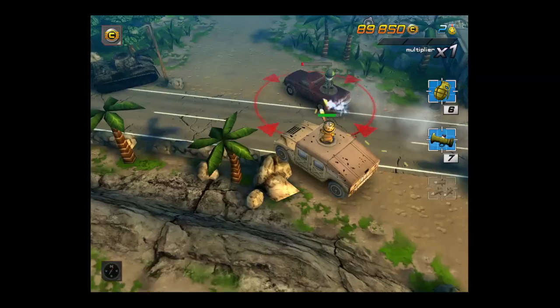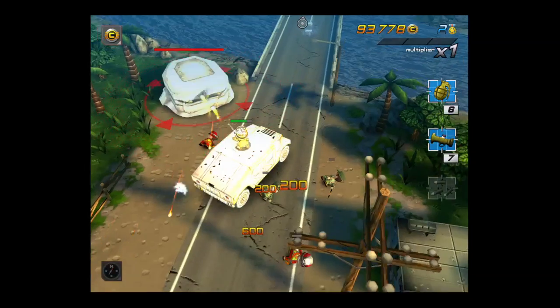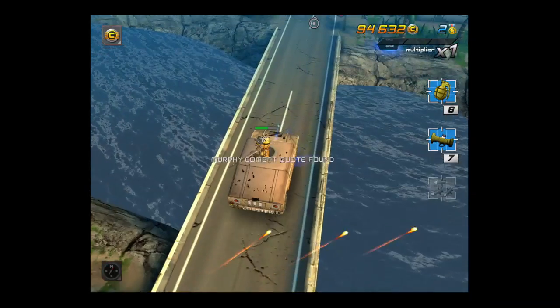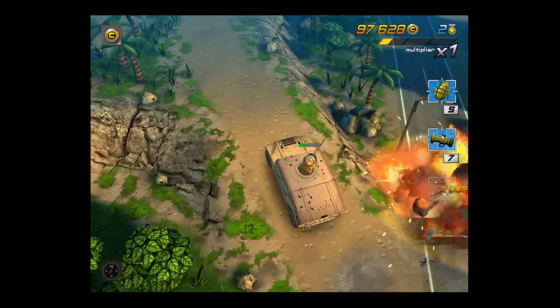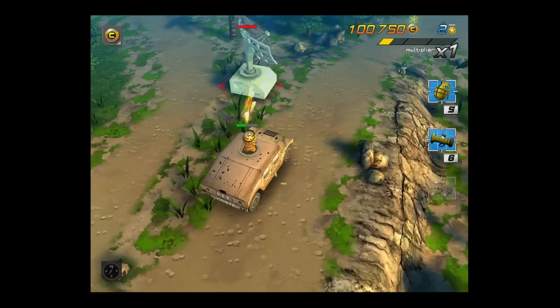Now we've got the .50 cal in the Humvee and we're going through the level. You're not going to be able to shoot everything — trust me, I tried, it doesn't work. You'll also get these Murphy combat quotes — they're kind of funny and you can share those on Facebook. Every time I shared on Facebook I did get 10,000 coins, so it's a pretty good incentive to do so.